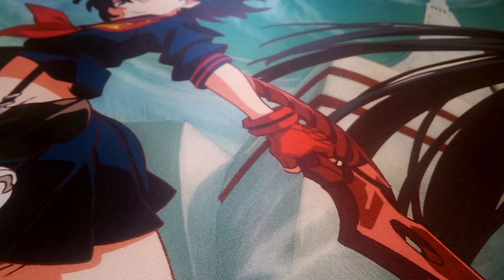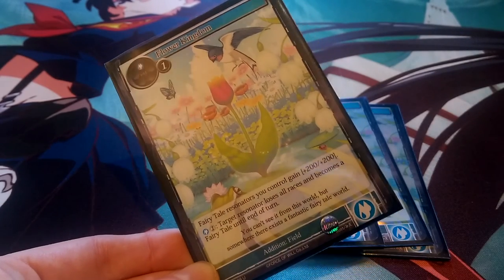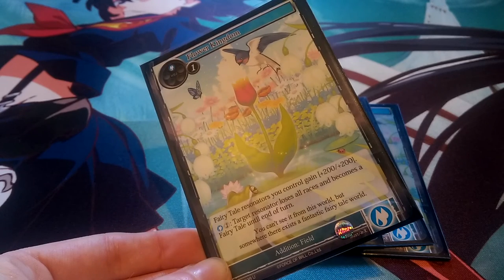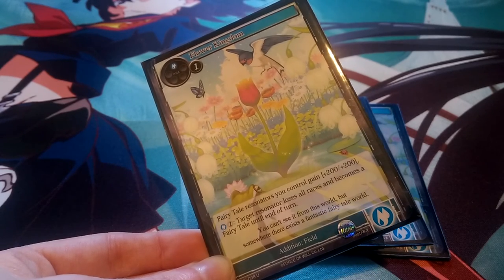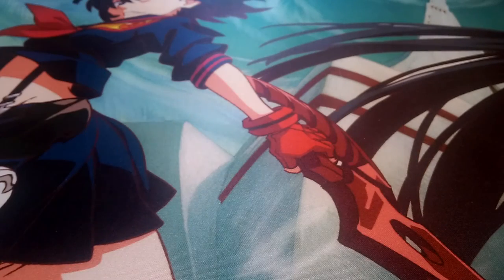Going onto spells, we're not running that many since we're running so many resonators and want to support them. One way we support them is by playing the Flower Kingdom, a field addition giving our fairy tale resonators plus 200-200. If we pay one blue and one void, a target resonator loses all races and becomes a fairy tale until end of turn — though I haven't found a great reason to use that second ability yet. We're running four of it, so in the off chance we get all four out, that's 800-800 onto everything.